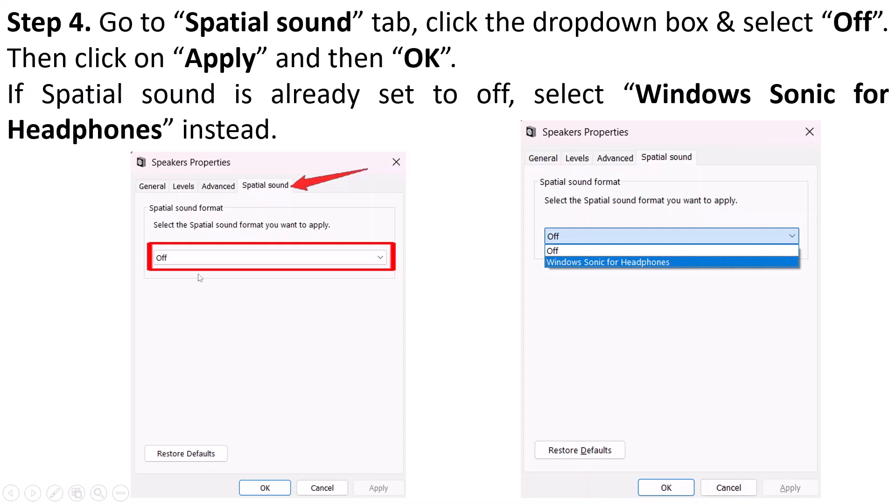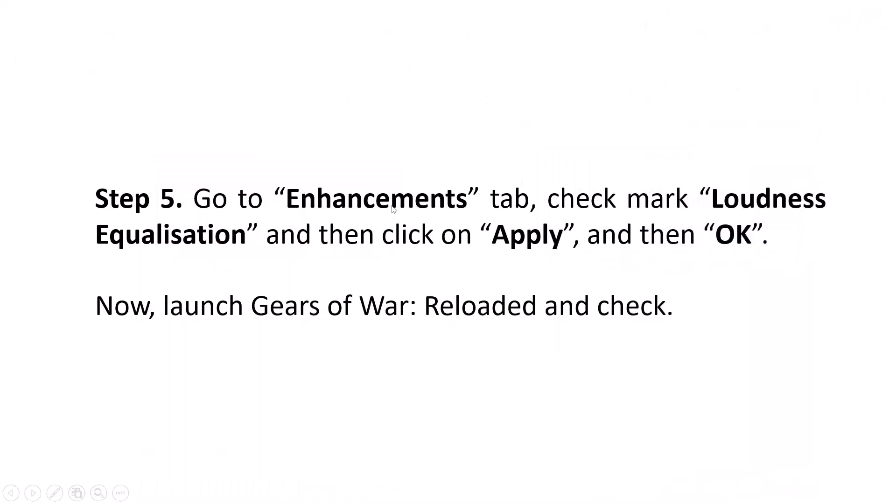Click the drop-down box and select the Off option, then hit Apply. Now if Spatial Sound is already set to Off, then select Windows Sonic for Headphones instead. Then go to the Enhancements tab, check mark Loudness Equalization, and then click Apply and then OK. Now launch Gears of War Reloaded and check if your problem is solved.